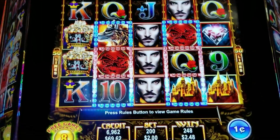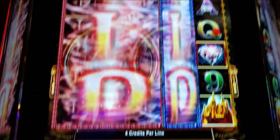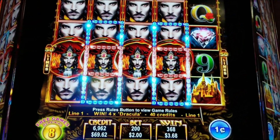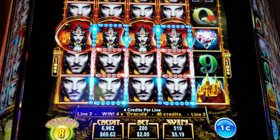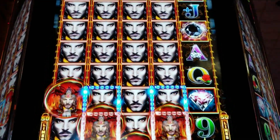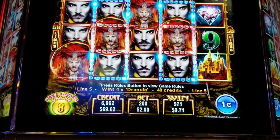That's what we wanted, but we actually wanted this one in the red — that's pretty bad. I don't know if this does a re-spin like flying horse. It's a 50 line game. And 4 Draculas pays 40 cents.